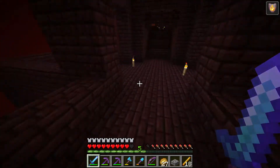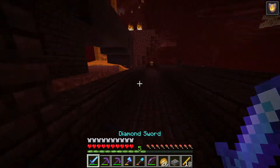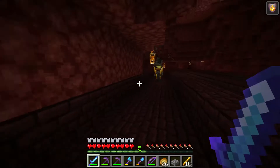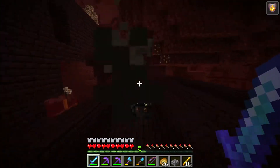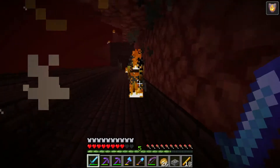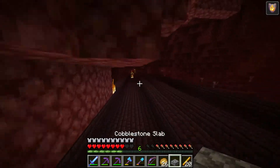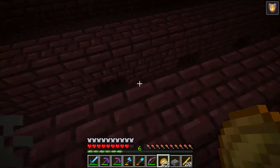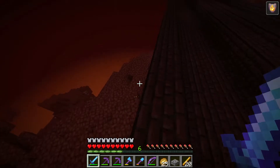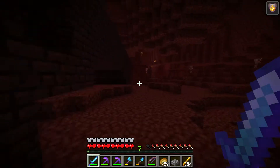There's a wither skeleton — we could try and get that. Hopefully we can get a skull, but of course the chance is so low. We could always get it first try though. We don't have smite or anything like that, so unfortunately this might be harder. Oh no, it went off the edge. The wither skeleton might have just fallen down here — let's see if we can find it. It does look like it died, but it did not drop a skull. It did drop a bit of coal though.